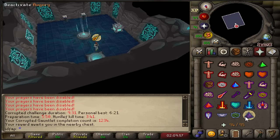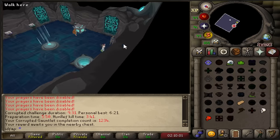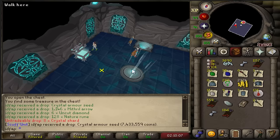Oh wow, look at my KC - it's 1, 2, 3, 4. That's kind of cool. Let's see what's in the chest. Oh, I got an armor seed! Let's go. Another armor seed - nice.